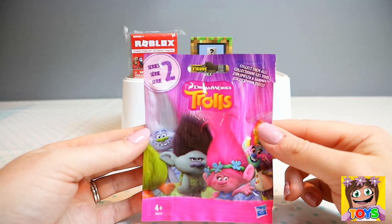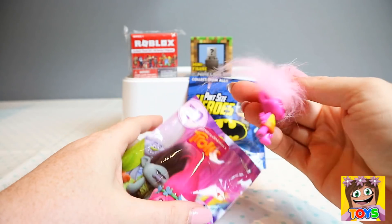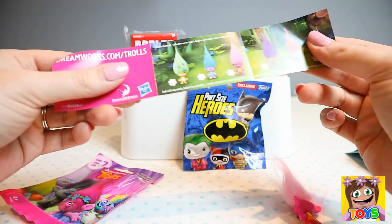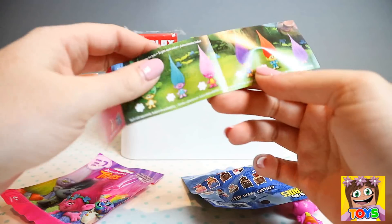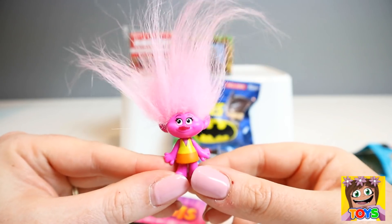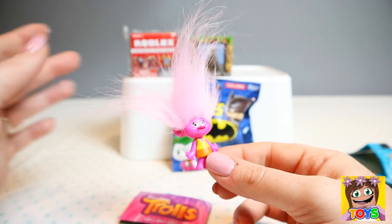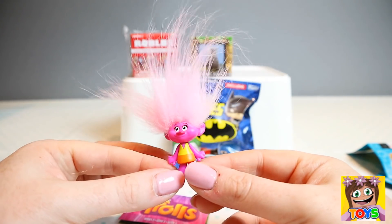Next up we have Trolls. Oh, who do we get? Let's see. We got Moxie Jewdrop — how cute! Look at her fluffy pink hair, oh my goodness I love her. So cute! So that's from our Trolls blind bag.